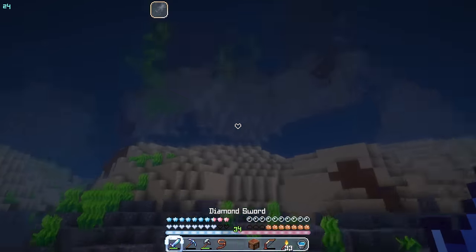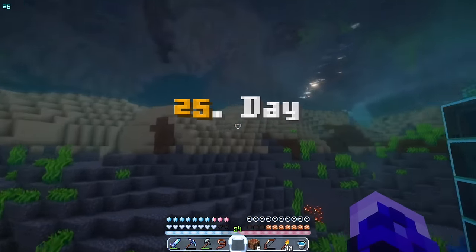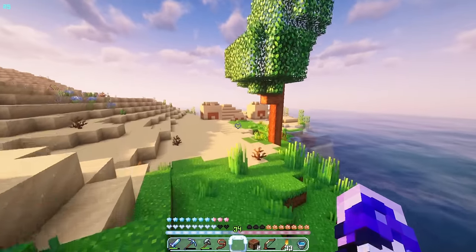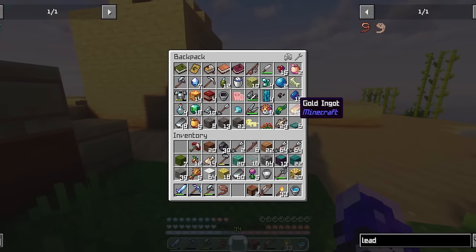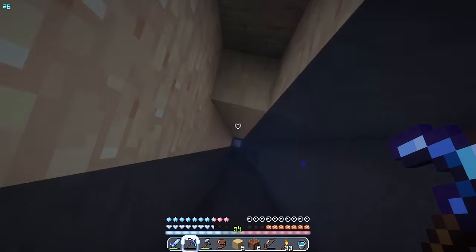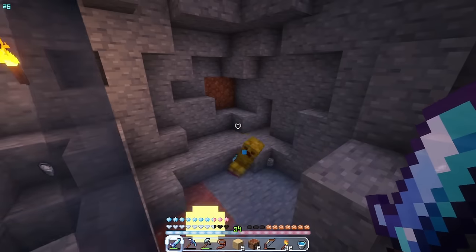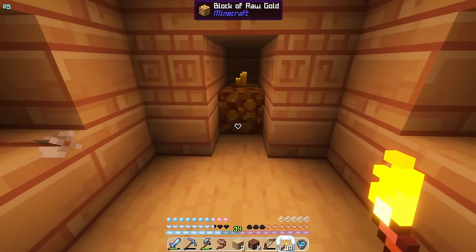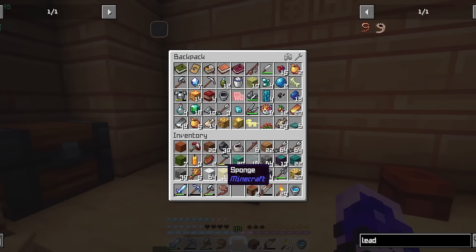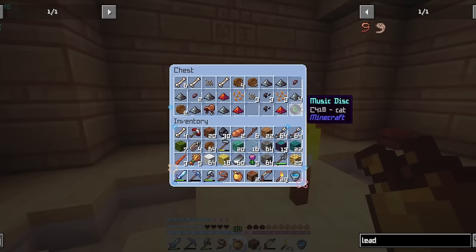I still need another cow — gotta look for some new land to search. Oh my god, there's another temple, and so close to the first one too. I head inside anyway because I know there's a secret room that doesn't get blown up. Creepers! I'm not mad about the loot, even if the rest got blown up. Let's get out of here.